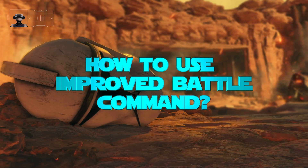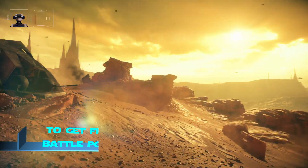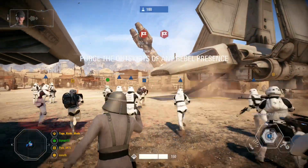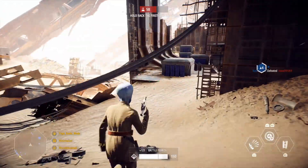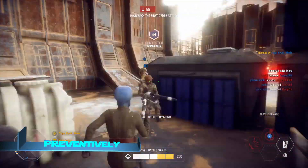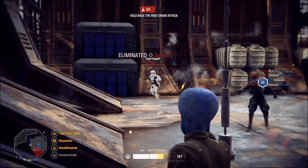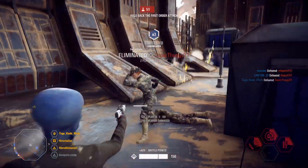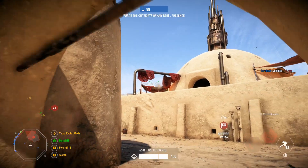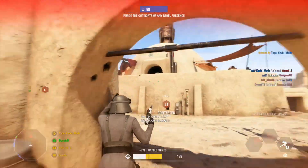How to use Improved Battle Command. You can use it to get some free battle points at the beginning of the map or at any other given time. Keep in mind that any kills your teammates nail while buffed by your ability will award you kill assist points. You can use it preventively to prevent yourself or teammates from losing base HP before entering a battle. You can also use it reactively to prevent your teammates from dying and help them survive a certain encounter.